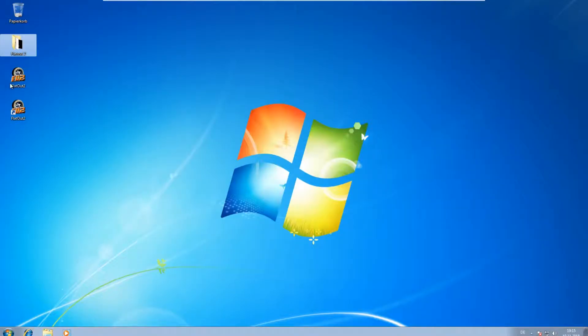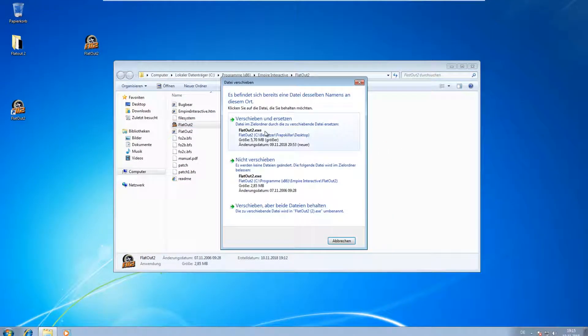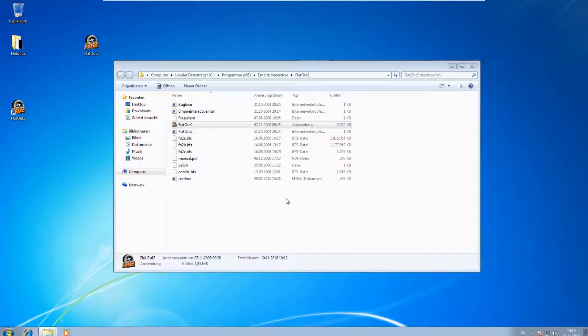After that, you download the .exe file from the link in the description. After you downloaded the .exe file, you replace the installed .exe with a patched one.